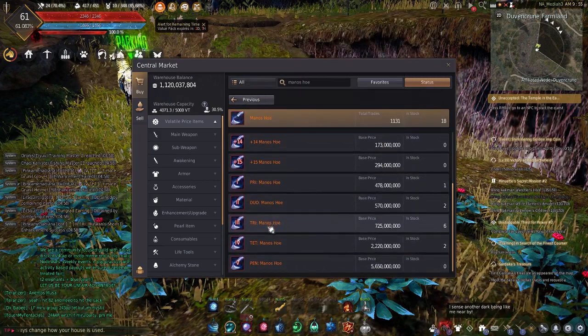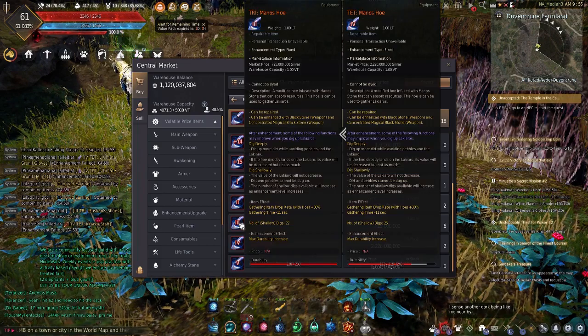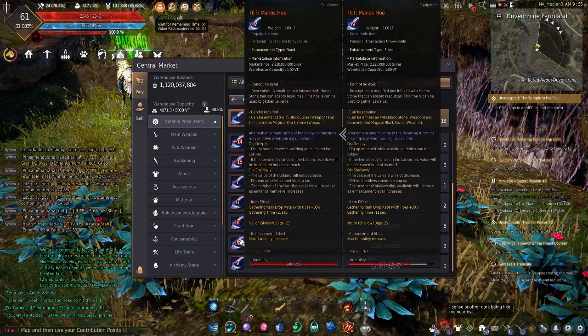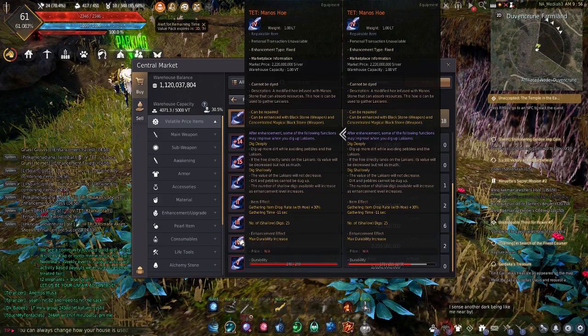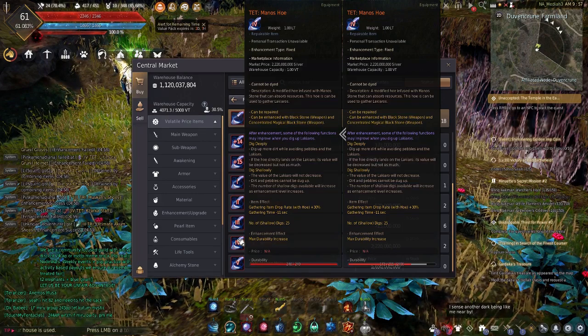I highly recommend using a tri or tet hoe for these puzzles — both for the number of shallow digs (tri gives 22, tet gives 25) and for the amount of potential dirt revealed per left-click. Because of these aspects, it's very, very difficult to consistently get perfects on puzzles without a tri or tet hoe.